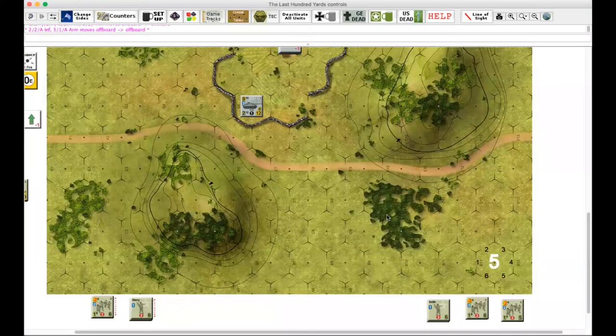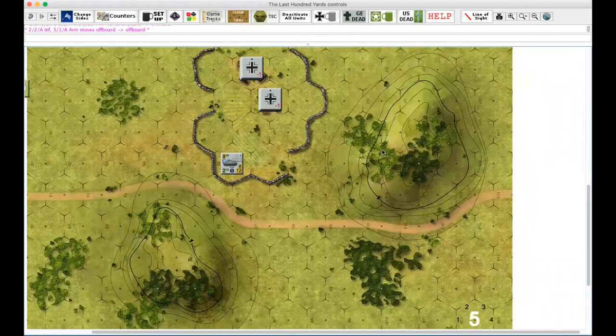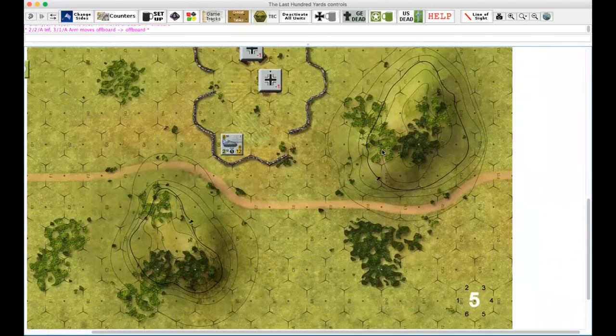We are ready. This is Mark Butel playing the Germans and designer Mike Denson playing the Americans. This is mission six of The Last Hundred Yards — Tiger in the Pen. You've got a couple of American platoons attacking a platoon of Germans supported by a Tiger tank. Their objective is to take the farmhouses inside that wall there.